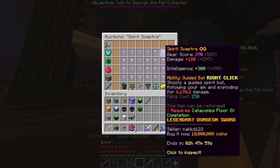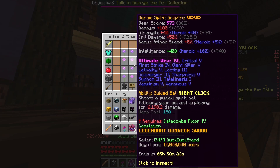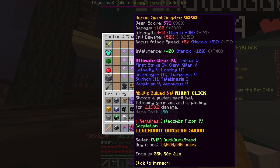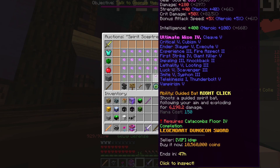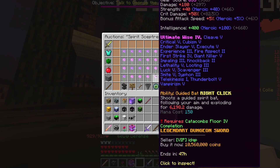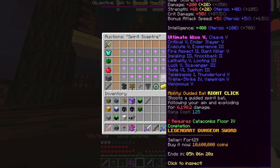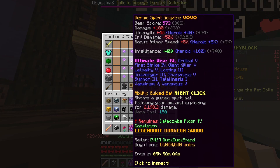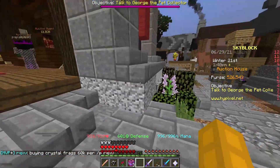Let's try Spirit Scepter. Look, there's a starred one going for 10 mil — that's a really good one. You can see similar ones listed, and look at this — you can make like a 500k profit. These items are so similar. You can buy this for 10 mil and sell for 10.6 mil, making 600k profit.